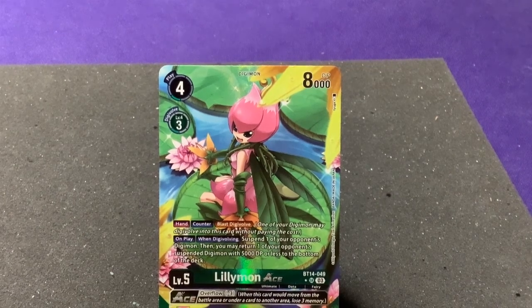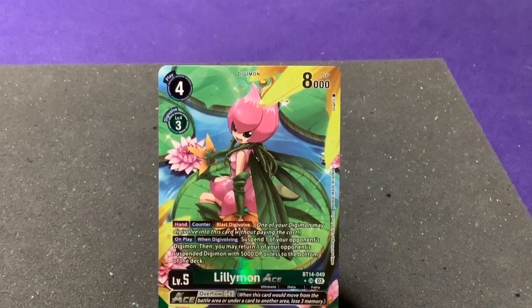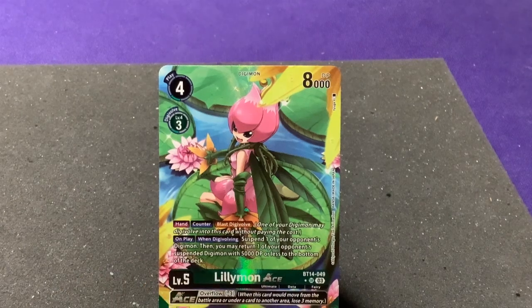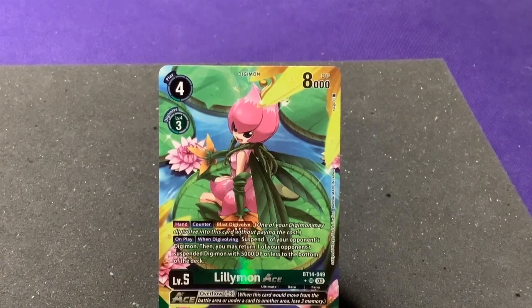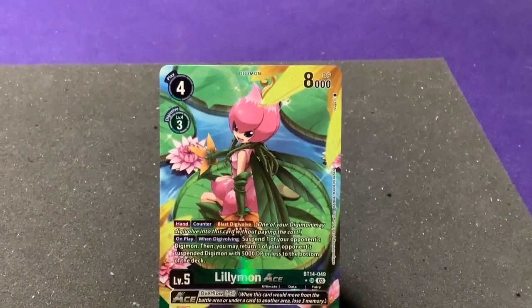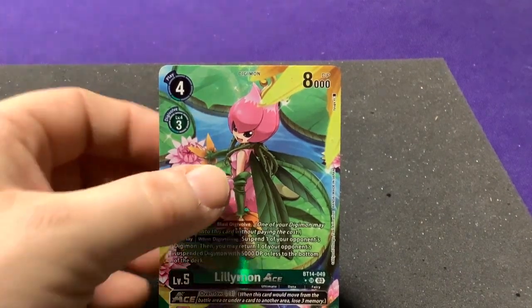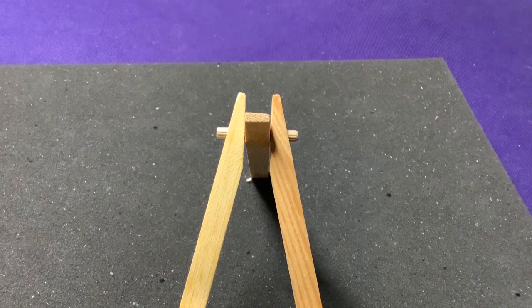The ACE cards work like this: you do a blast evolution to play this card from your hand a lot cheaper or even for free onto another Digimon. But they have the ACE overflow mechanic — overflow minus three — which means when this card moves from the battle area or under a card to another area, you lose three memory. So they let you play higher-level cards cheaper but with a drawback.